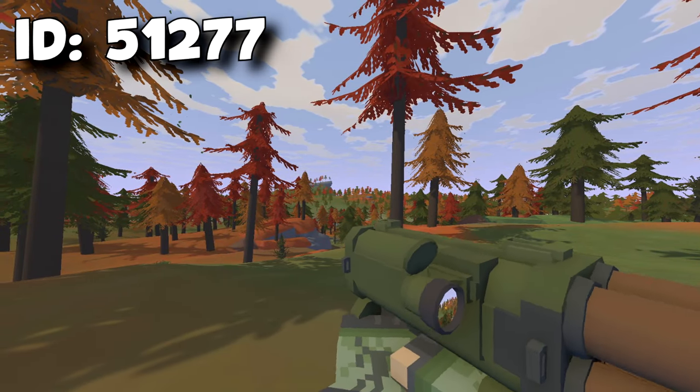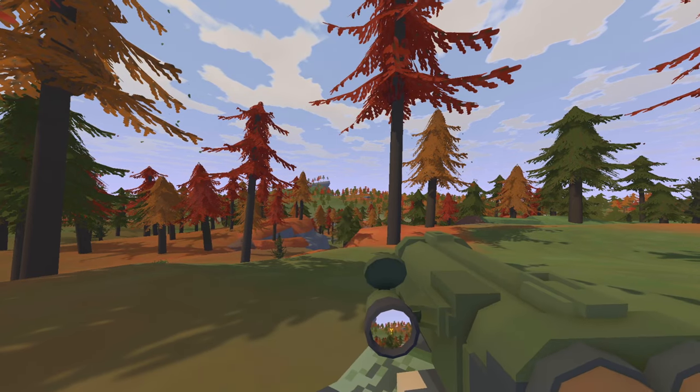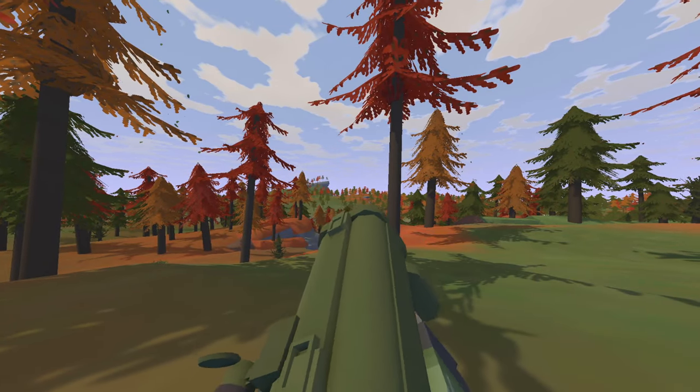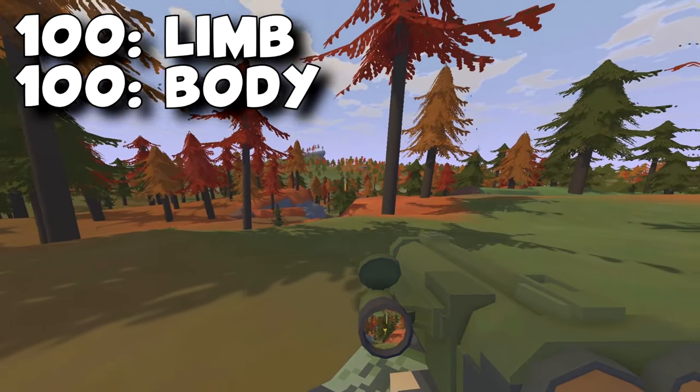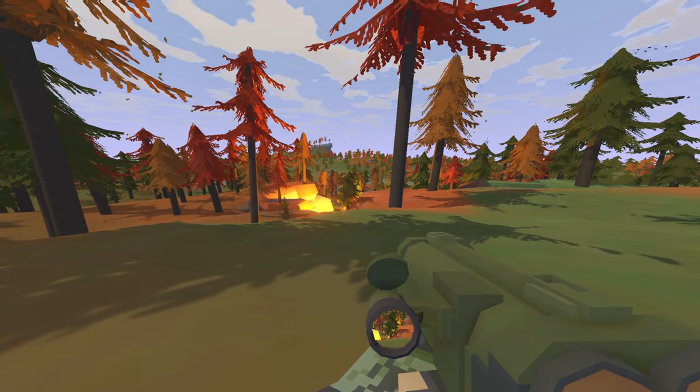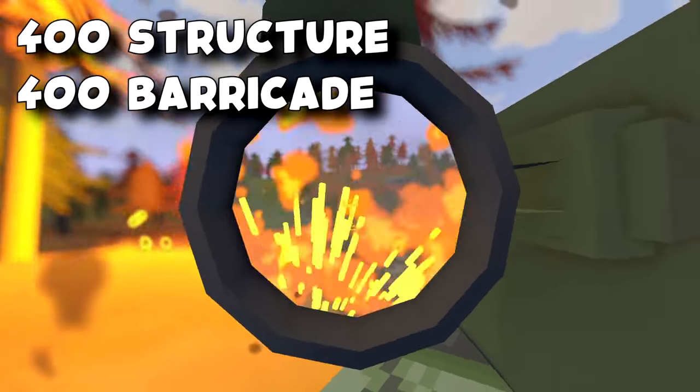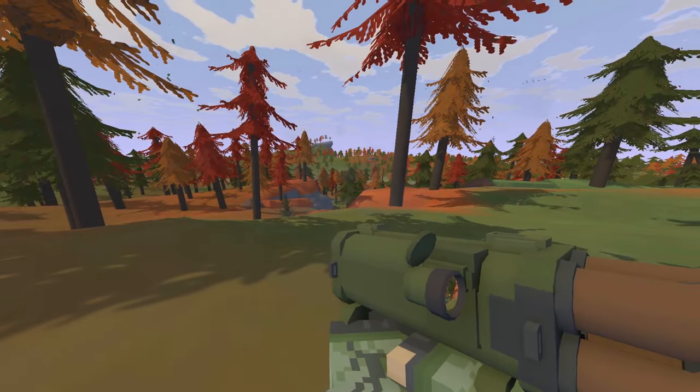Next we have the Ares. The Ares's ID is 51277. It is a legendary rocket launcher and it's only semi. The range is quite low at 15 meters but the damage is quite high at 100 damage to the limb, 100 to the body and 100 to the head. You can hold up to 4 bullet counts. This can give 400 structure and 400 barricade damage and the only way to get this is from an airdrop.